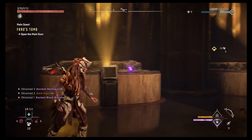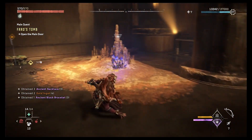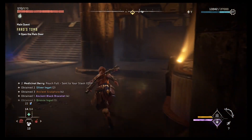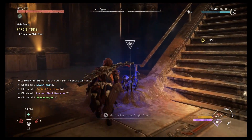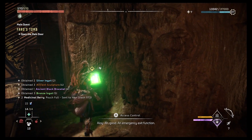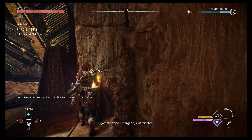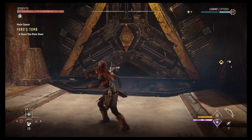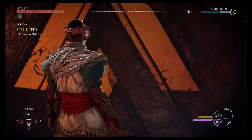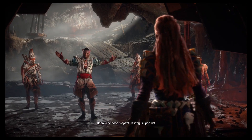Now let's continue on through here and collect this. There's another cache right here as well. This is control — an emergency exit function. Emergency exit. I think this is a huge door — the door is open!